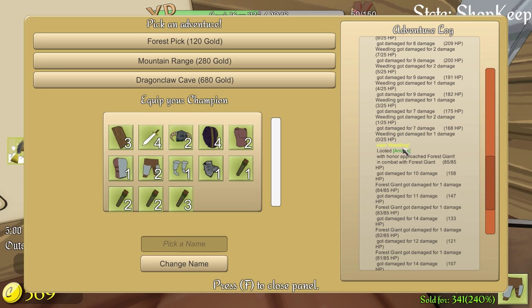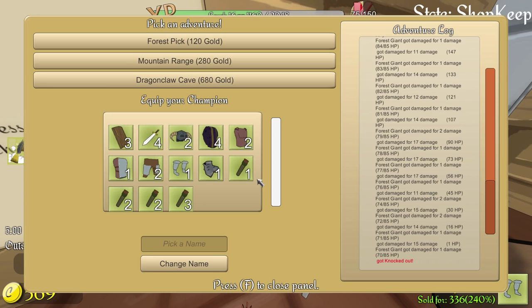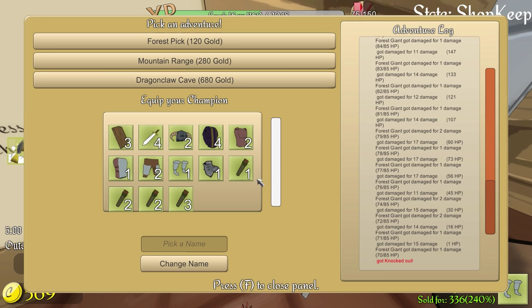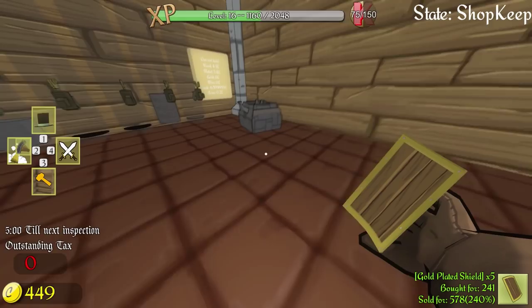He has slain a weedling and he looted some arrows. He looted a mushroom. Now, where can I get these? I don't think I have the mushroom on me, which I actually need for a lot of the alchemy things. I'm assuming, unfortunately, because he got knocked out, I didn't get it. That was just a forest pick, so we're going to do another forest pick with him. Hopefully he'll get lucky this time. And look at that — our shields are here. I spent like all my money on this, but whatever.